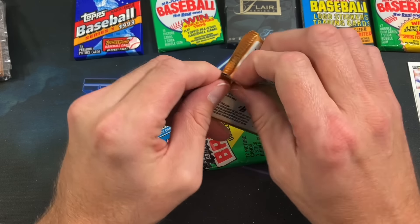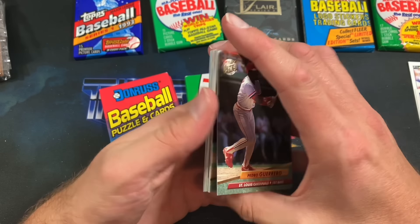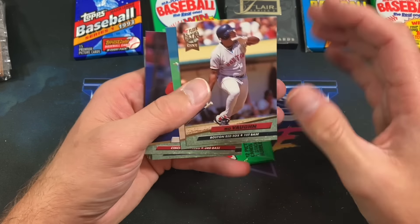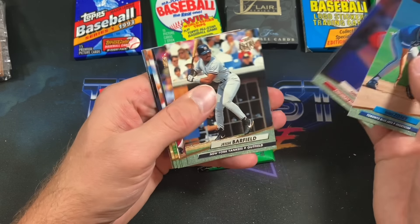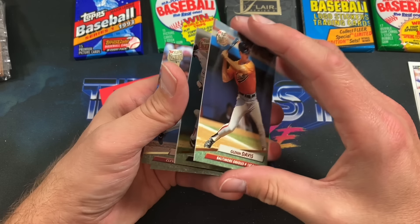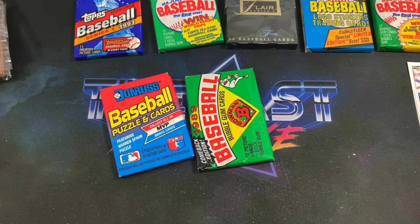92 Fleer Ultra — possible Tony Gwynn autograph. Same thing with these: 91 Fleer Ultra was a very bland and gray release; they really spiced it up in '92. Everything about these cards is very nice and premium. Mouton — another one that's not a rookie. Chris Sabo shows up of course, and also a non-rookie Jim Tatum second-year card. Brian McRae ends that pack.